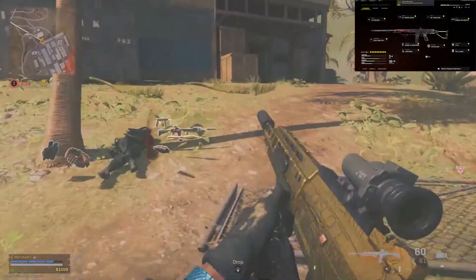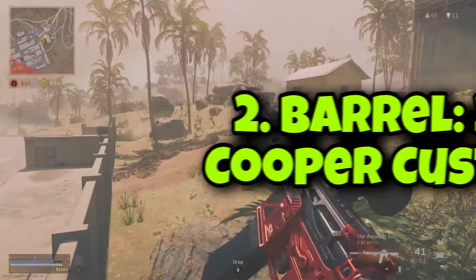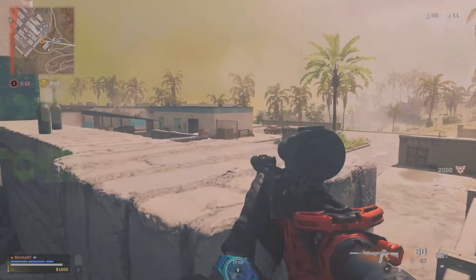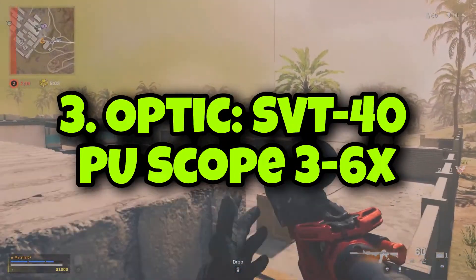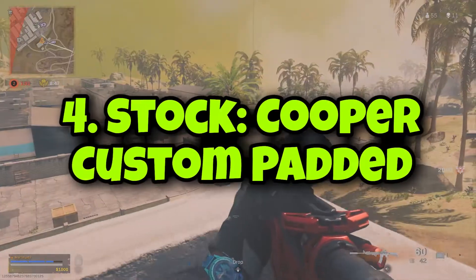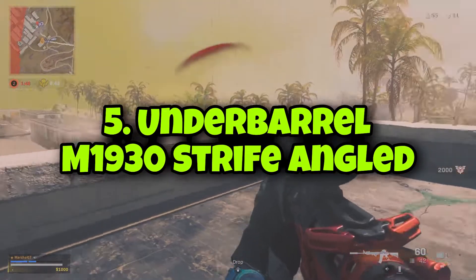Its recommended accessories are: 1. Muzzle MX Silencer, 2. Barrel 22-inch Cooper Custom, 3. Optic SVT-40 PU Scope 3-6x, 4. Stock Cooper Custom Padded, 5. Underbarrel M1930 Strife Angled.